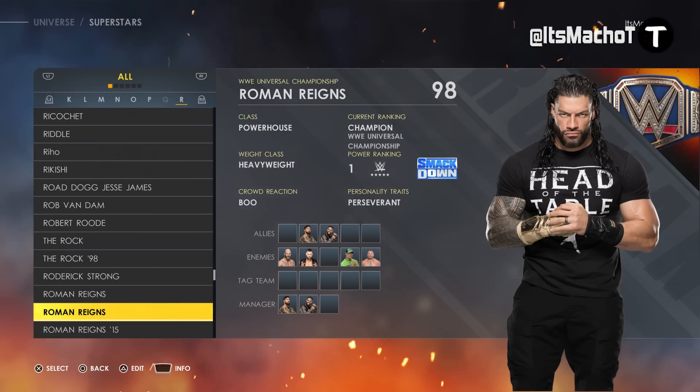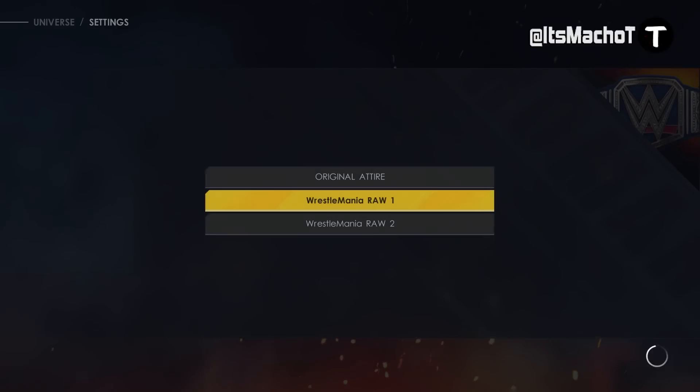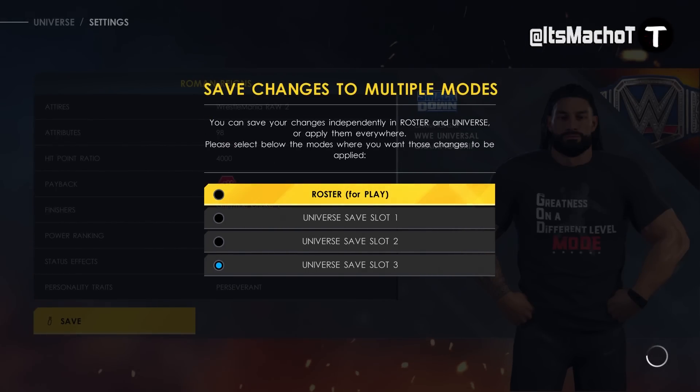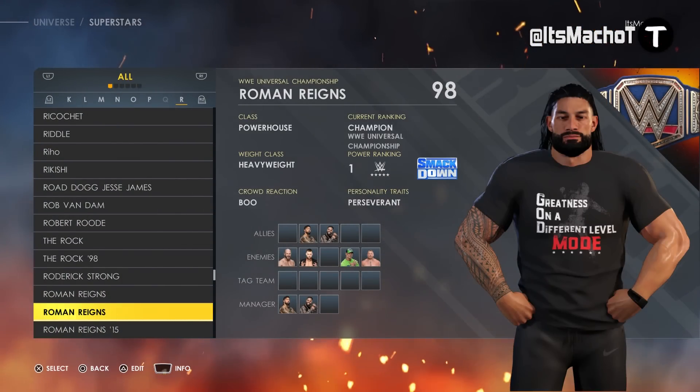Let's talk about a Universe Mode fix you might not be aware of. Following the recent update, you can finally select the second attire in Universe Mode — this was glitched and broken before. Unfortunately though, the feature of having it randomized is not there. So it seems like we got half of the fix we wanted, while the other half still needs to be worked on.